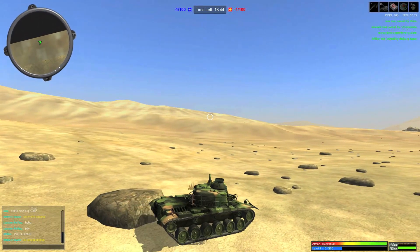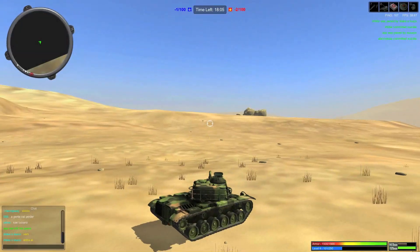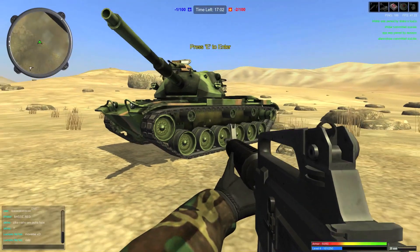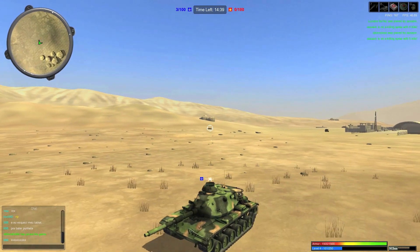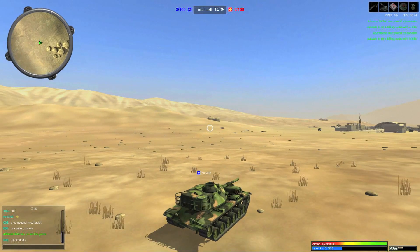Their velocity is much slower but they have a stronger main cannon with slower reloading time. Now, if you look carefully, there is something that looks like a mini turret on top of the main turret. This is a commando hatch equipped with a heavy MG, and it is controllable when a second player is on the tank as well as the first one.